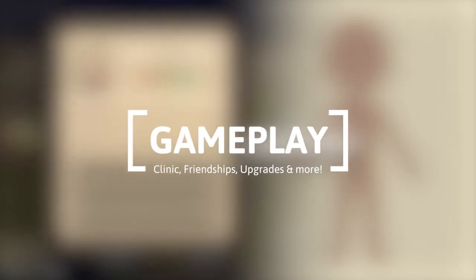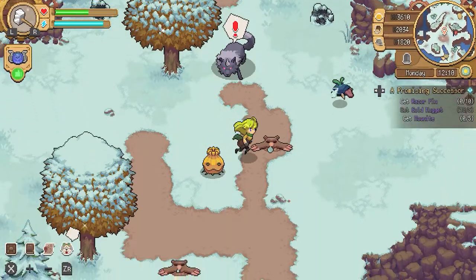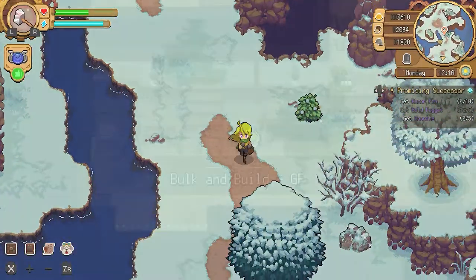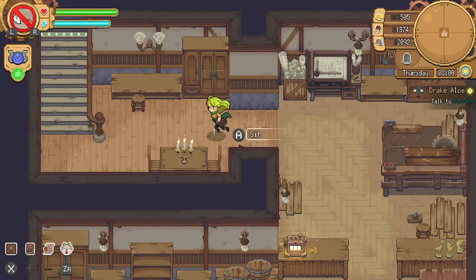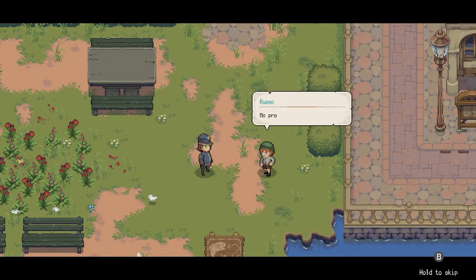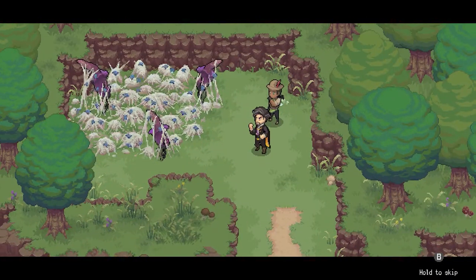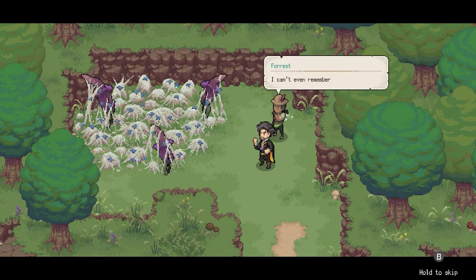Probably my favourite thing about Potion Permit was the fast-paced progression. I found the first week or two of the game to be fairly slow and I didn't have that much to do, but then my prayers were answered as I found myself being blasted with new quests, new areas, workbenches, things to upgrade, and every day I would go somewhere that would trigger a cutscene and a subsequent quest. I was in Progression Heaven.